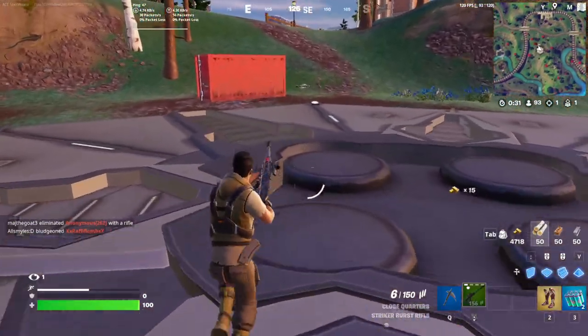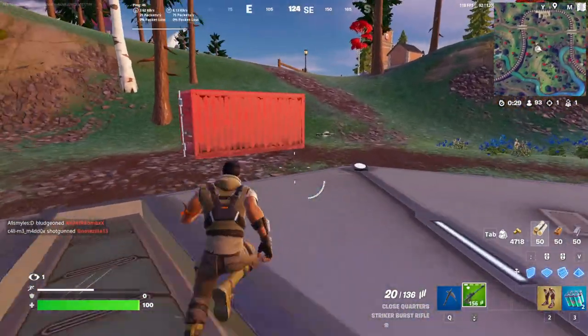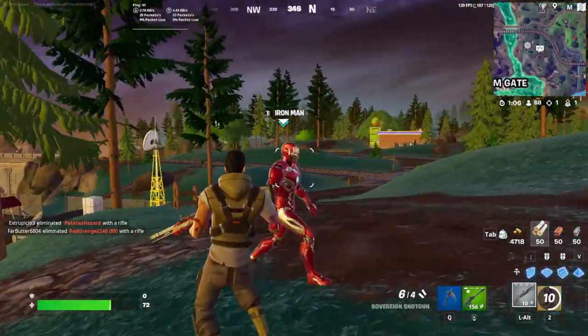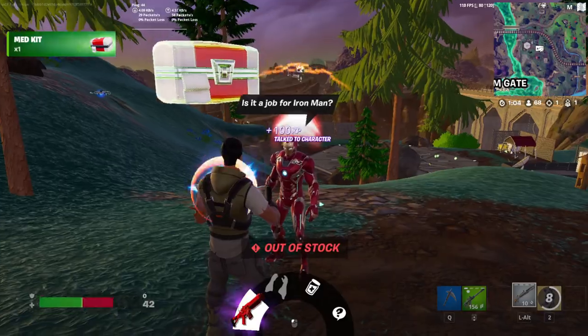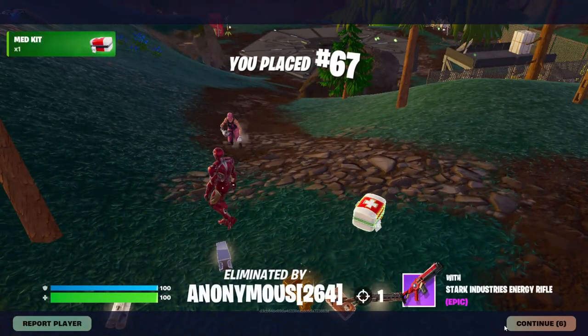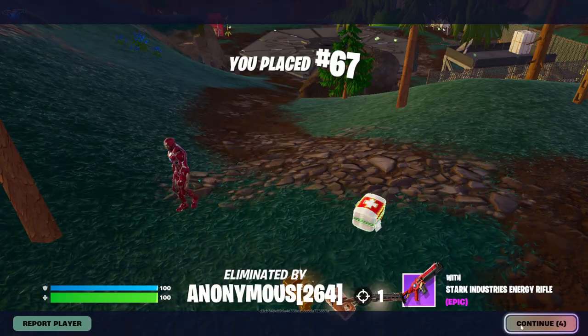I'm pretty sure it's either one of them or both, or it can change depending on the game. And over here at the second one there's the Iron Man NPC who sells the gun and the Combat Kit — I'm pretty sure you got a glimpse of that for a brief second there.